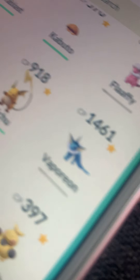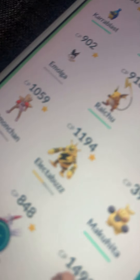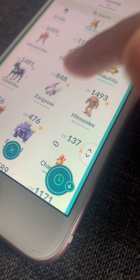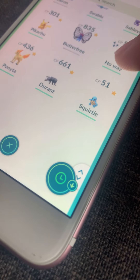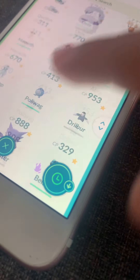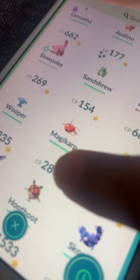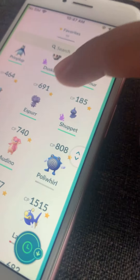And this is also my Haunter. My Vaporeon, my Raichu, my Purified Slowpoke, my Lanturn, my Poliwhirl.